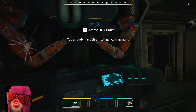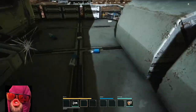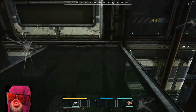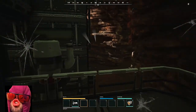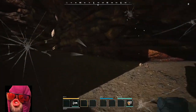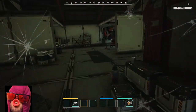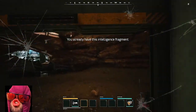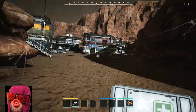I already have this intelligence - that's weird. I don't know what those telemetry fragments are for, we'll find out. Nothing here, that's a long drop - let's not do that again. We're already low on HP. We should consider retreating for the time being, we have a med kit - actually let's just use that.